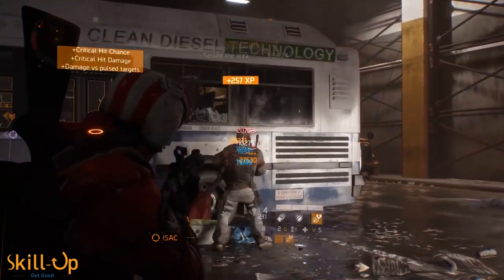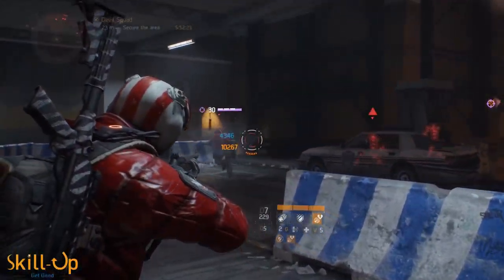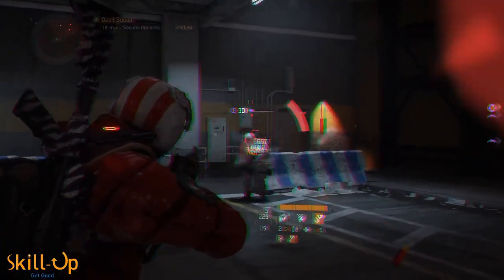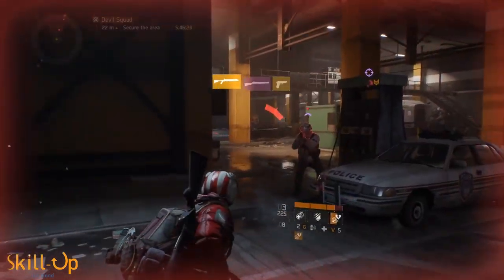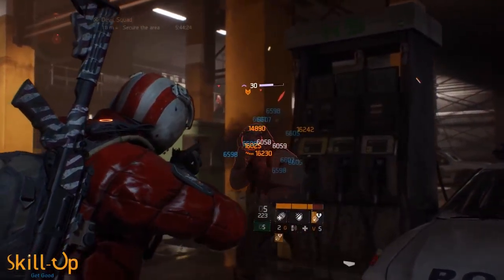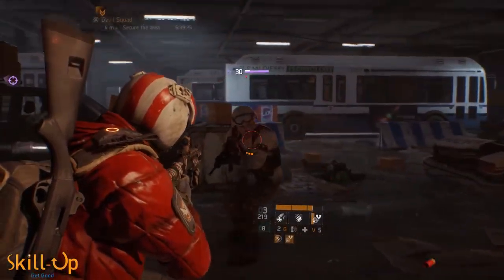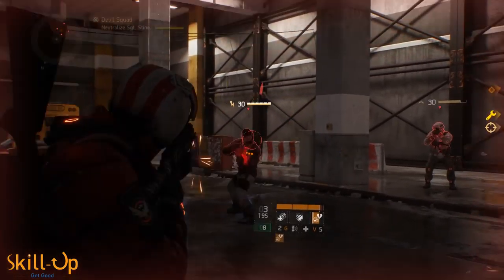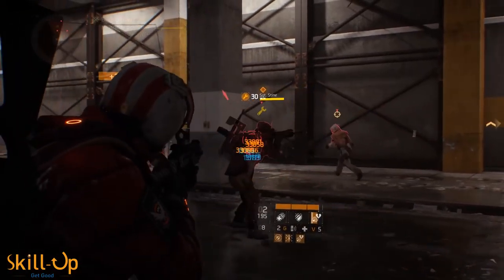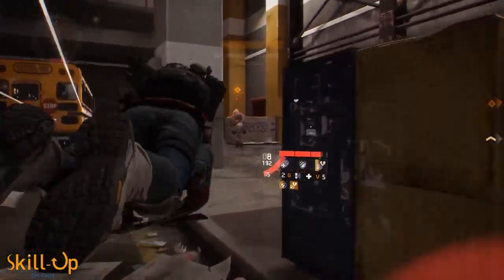I mentioned earlier that assault rifle plus SMG is my preference, but you can absolutely use any weapon you like. One really interesting option would be using a shotgun — I'm going to do a more specific shotgun-focused build in the future. Shotguns are really viable with this set. If you like that play style, you might want to use an assault rifle for longer range and a shotgun for up close. The extra thousand damage from the three-piece bonus makes that really effective.